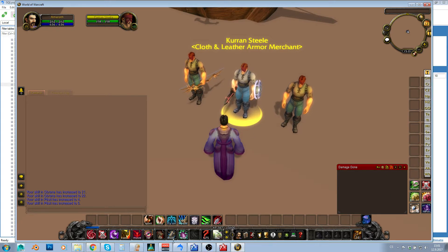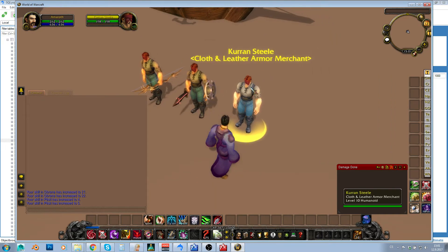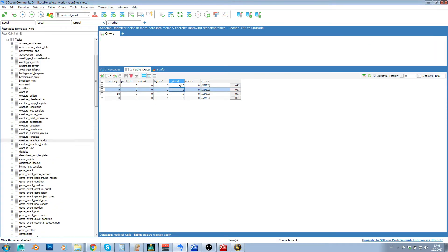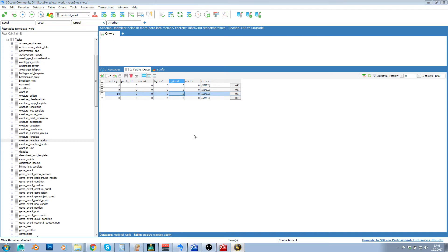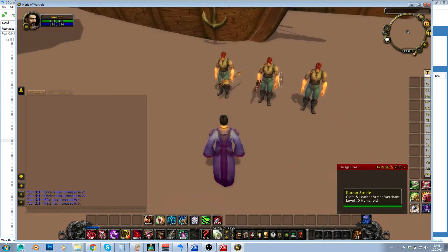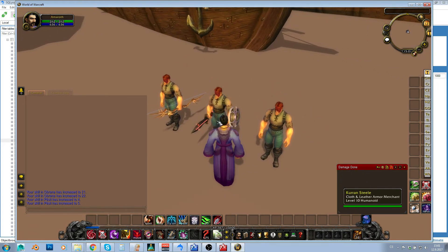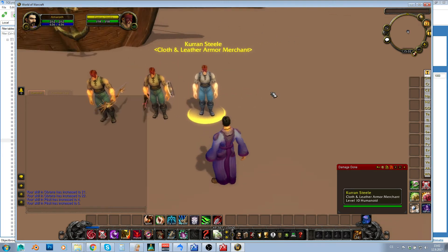To control this, you use the third table: creature_template_addon. In the bytes2 field you can select which weapons are to be used. If bytes2 is 0, the NPC has all weapons sheathed and only draws them when combat occurs. If bytes2 is set to 1, the NPC uses melee weapons. If bytes2 is set to 2, the NPC uses the ranged weapon by default. So use bytes2 value 2 for archers with bows, bytes2 value 1 for guards, and bytes2 value 0 for all weapons sheathed — which you'll probably use most often.